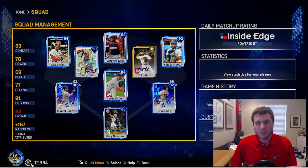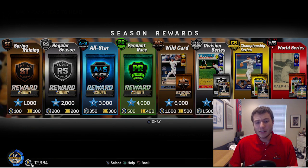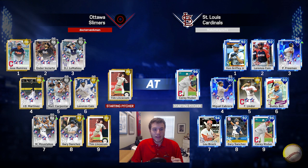If you guys want more head-to-head gameplay, make sure to smash that like button. The last reason I'm going to start posting a ton of head-to-head content is because the rewards for this season are absolutely insane. If you get to World Series you get Ralph Kiner, Championship gets you Eric Gagne, Division gets Rod Carew, and Wild Card gets Sean Green. I'm going to be absolutely grinding. My opponent is the Ottawa Slimers — he has Jose Ramirez, Ender Inciarte, DJ LeMahieu, JD Martinez, Matt Carpenter, Lorenzo Cain, Mike Moustakas, Gary Sanchez. He has Tim Lincecum on the mound. We're getting Corey Kluber — let's go get this dub.